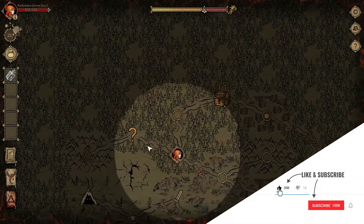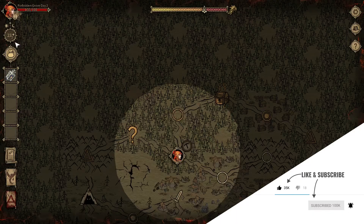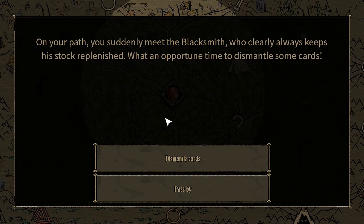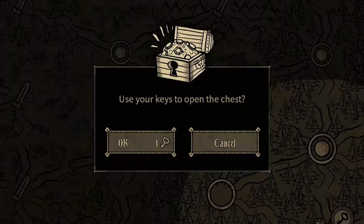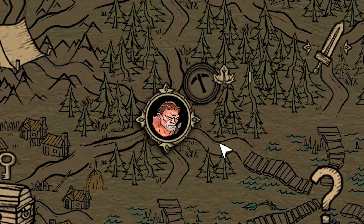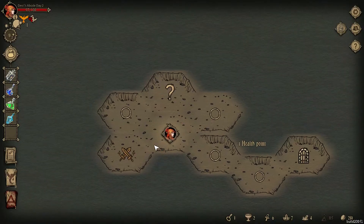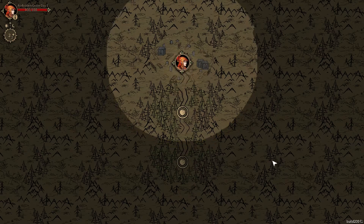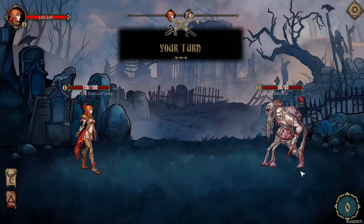Then you'll begin your adventure and be able to freely roam a randomly generated map. Each point you move to has a different activity to do, such as a multiple choice event, a chest to unlock and get loot, a mining point where you can find specific artifacts, a full-on dungeon to explore, and of course, combat encounters — where you can find something like a rat or a slime, or what the fuck is that?